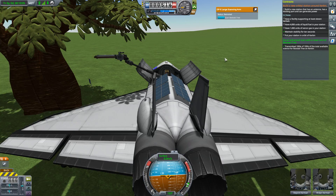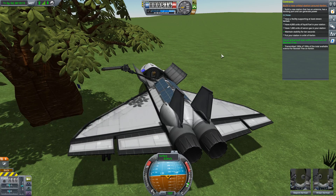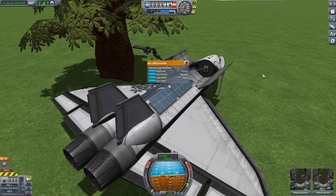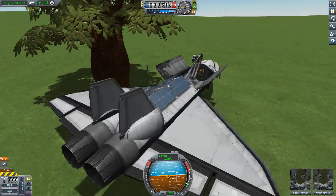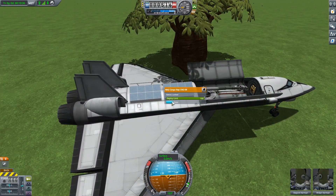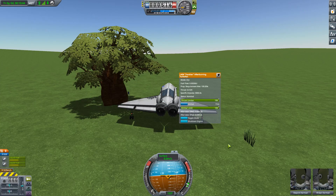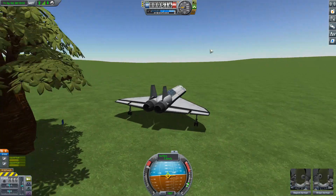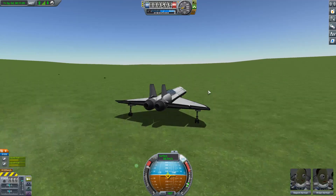It's done. It should do its job - yeah it is doing its job. Then we'll fly back to the Kerbal Space Center and retire this craft. It's done its job pretty well. I don't think there's anything left on Kerbin to find. Activate engines, turn, try not to hit the tree, and full throttle - let's get out of here. Now we've found that - it's pretty handy to use a plane to find these things.